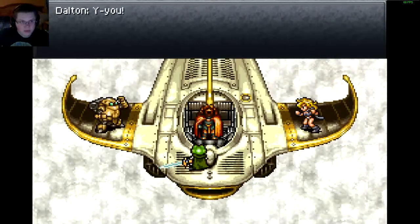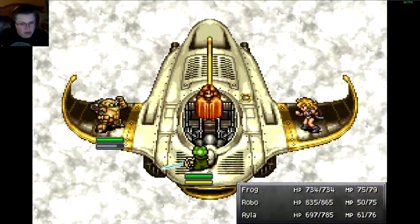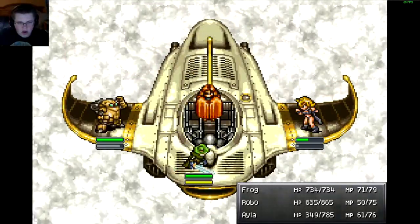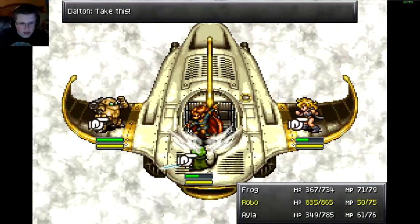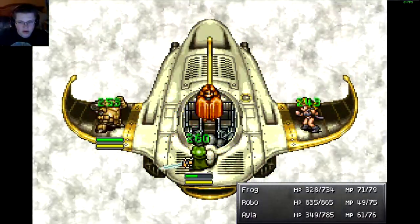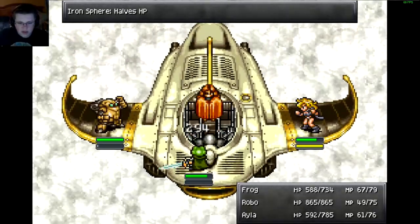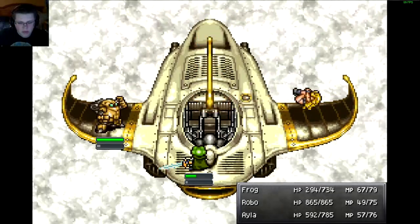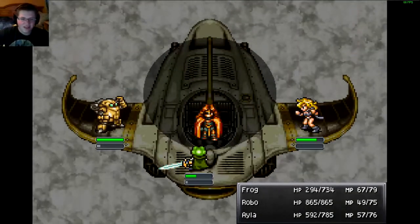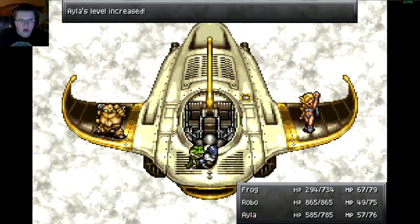Jump right on the Epoch! Let's go ahead and use Cat Attack, Aerial Strike. Ayla's HP — okay, I'm gonna have to heal Ayla. I'll use Robo's Heal Beam since two people are hurt. Let's get an Aerial Strike, let's get a Boulder Toss — let's see if the Boulder Toss is better. Okay, everyone's nice and healed up. How much damage does that do? 1000 okay. Going for Golem Overlord — question mark. Yeah, it looks like he was afraid of heights. Oh, he's dead? No, that can't be it.